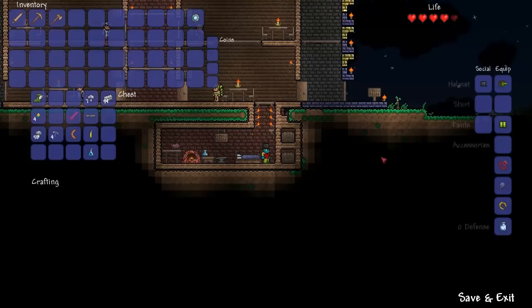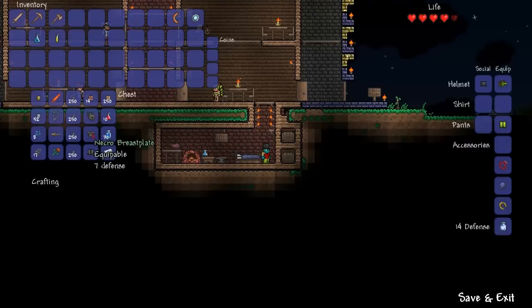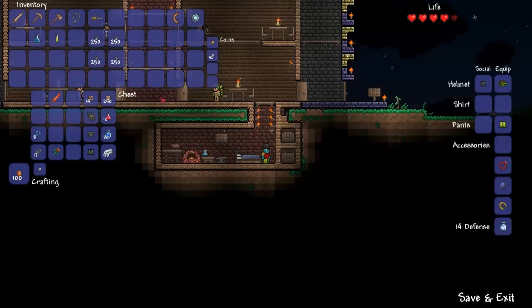Obsidian skull will certainly help. Band of regeneration — yes please. And some potions. Flamerang — may as well bring it with me, never know. Up here I have the whole necro armor set, but I figured that would be kind of cheating, because it's pretty powerful even though it's not difficult to make. Here's my grappling hook that I made last time. Mini shark. Some bullets that I purchased with money I got from selling a bunch of stuff the first time I tried.